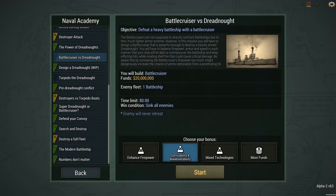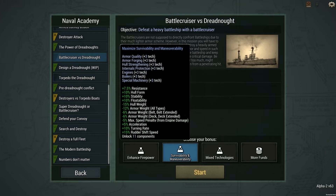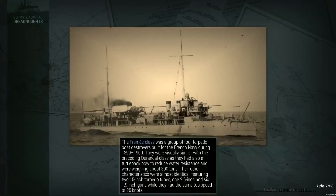You'll have to balance firepower, armor, and speed so your ship can outmaneuver the battleship and keep inflicting hits while evading shellfire that could cause critical damage. Be aware that increasing the battlecruiser's firepower too much might dangerously increase the chance of ammo detonation from a penetrating hit. I have firepower, maneuverability, and survivability options, and I have mixed technology. I'm going to go mixed, even though that sounds like a bad idea.